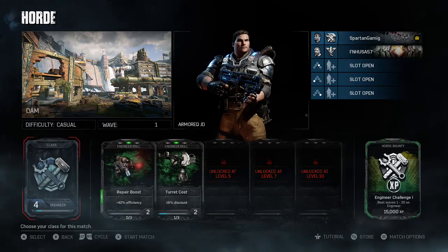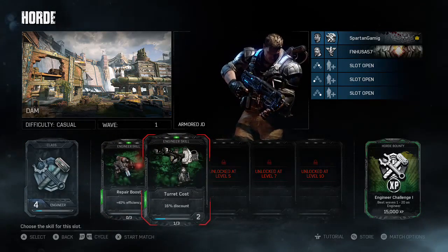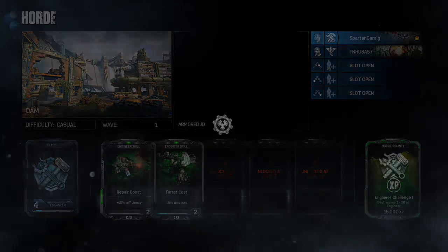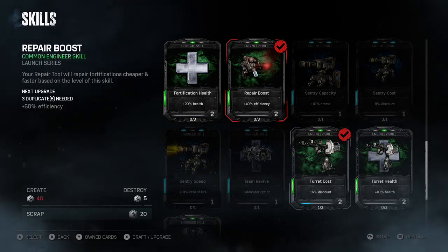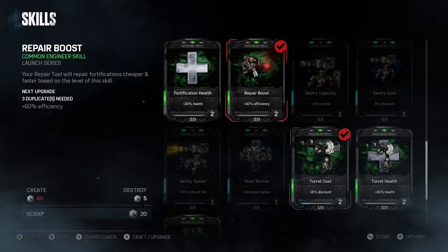Getting into it, the engineer is going to do exactly what it sounds like — he's going to buy, build, repair, all of that. The big thing he has is the repair boost: 40% efficiency. I believe it's 20% at first, and you can upgrade your cards the more of them you get. You can buy the boxes and get these cards from the boxes, and then if you have multiples, you upgrade them.